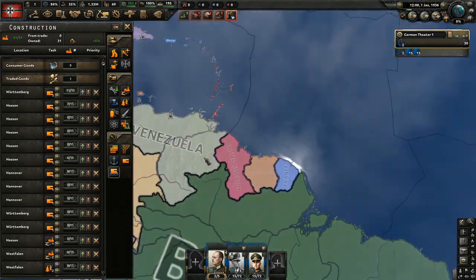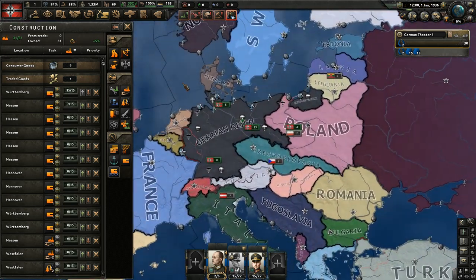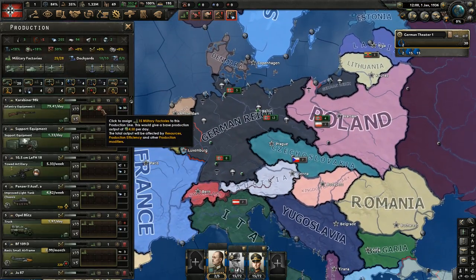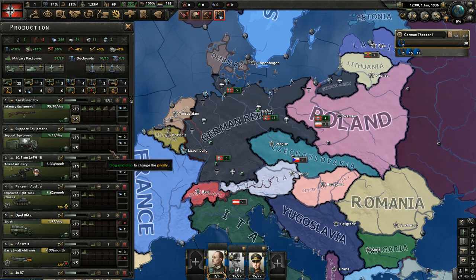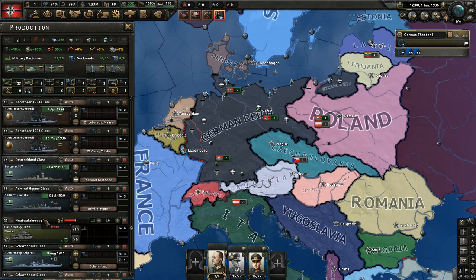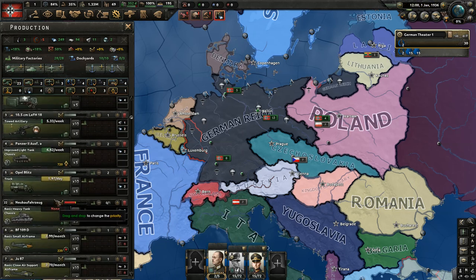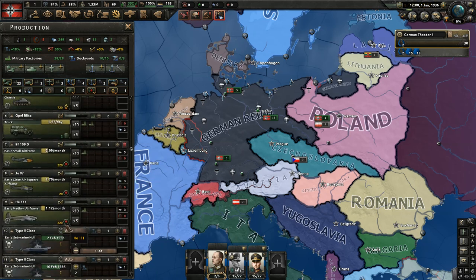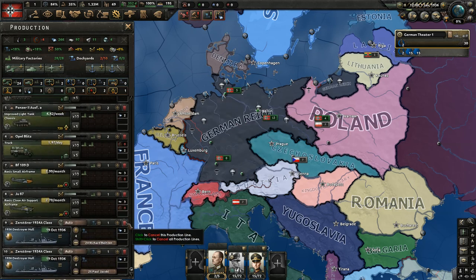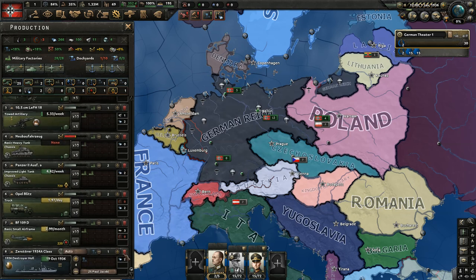Once your equipment stuff is set, make sure you have reserve equipment. I also like to use heavy tanks early on — get them ready. Heavy tanks are like bunker breakers. I'm just getting rid of these notifications for a sec, just so I can organize easier.